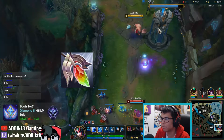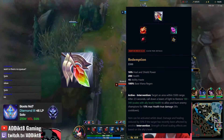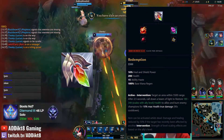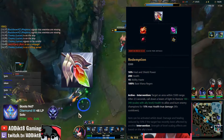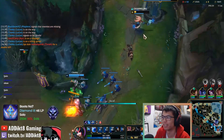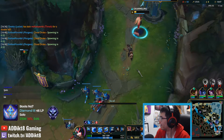The third legendary item I would consider purchasing is Redemption. Redemption is an easy-to-use active which can be used even after you have died. It provides an amazing AoE heal in a large area so that you and your teammates can sustain through messy teamfights. It also damages any enemies within the circle of effect based on their maximum health. I have won games off a well-placed Redemption, as the health disparity in teamfights can be quite surprising. This item provides both Ability Haste and health, which are two very important stats for enchanters like Nami.